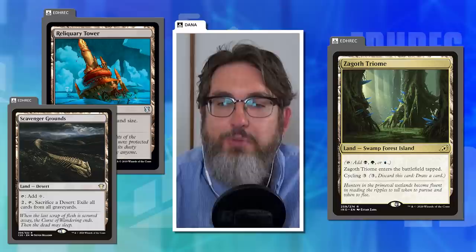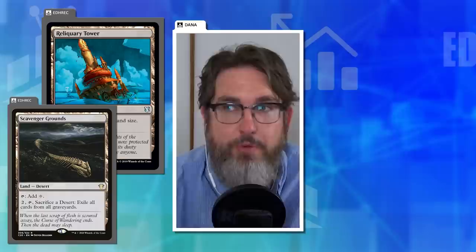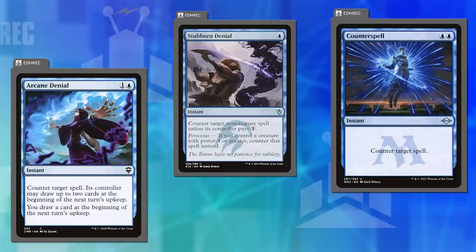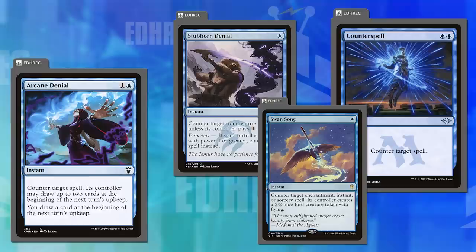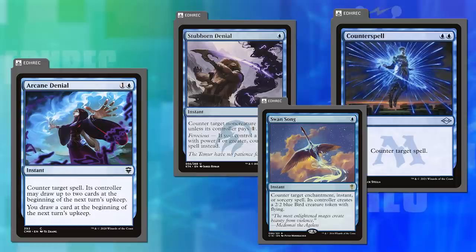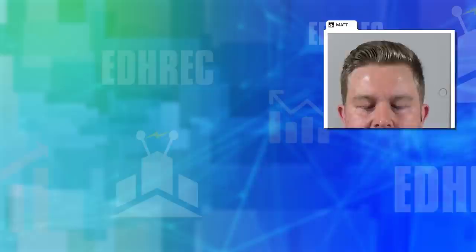That's definitely something I'm conscious of. Because of how I brew, running lots of utility lands, I have to be cautious about colors. In my two-color blue decks, I'm not even running the original Counterspell, because I just don't want to deal with worrying about double blue mana. I tend to lean into Arcane Denial, Stubborn Denial, Swan Song — counterspells that only require a single blue. Double blue is tricky if you also want to do other things during your turn. I've been playing long enough to be aware of what those problems are.